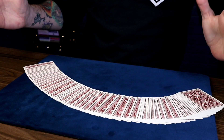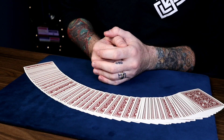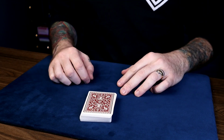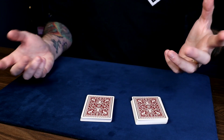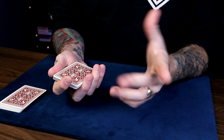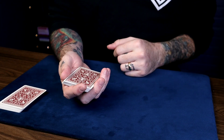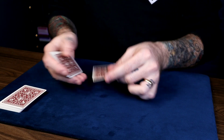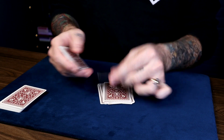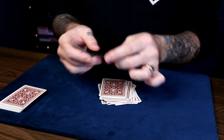Did you know everybody has a secret pin code to unlock their lucky card? Everybody has a lucky card and everybody has a different pin code. Let's see what your secret pin code is. First, cut about half the deck off — take away the cards you didn't want. The first step in finding your pin code is to count how many cards you cut off. This is the start of your personal unique pin code. Let's count them — that's 28.